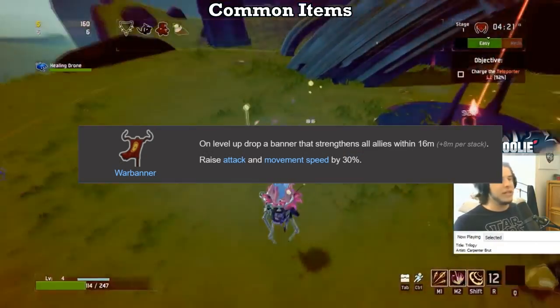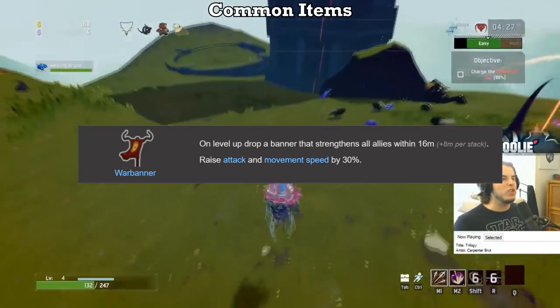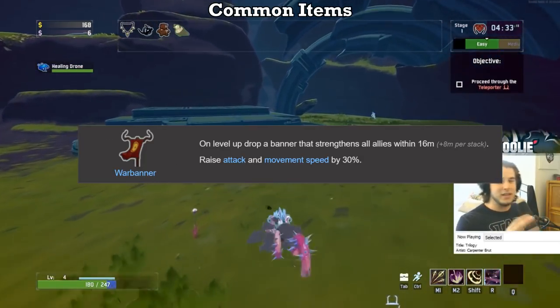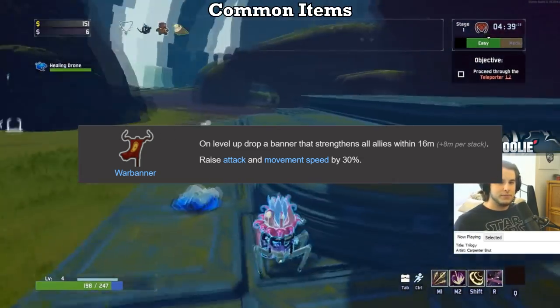War Banner on the other hand gets a D. Sadly, the War Banner is too situational to get a higher rank. Yes, the bonus it provides is nice, especially when dealing with the teleporter bosses in the first loop, but leveling up becomes a rarity in the later stages, so you'll hardly see banners at all. Add in the fact that the radius is quite small with lower stack sizes, and the usefulness of the banner becomes extremely limited at best — so it gets a D.